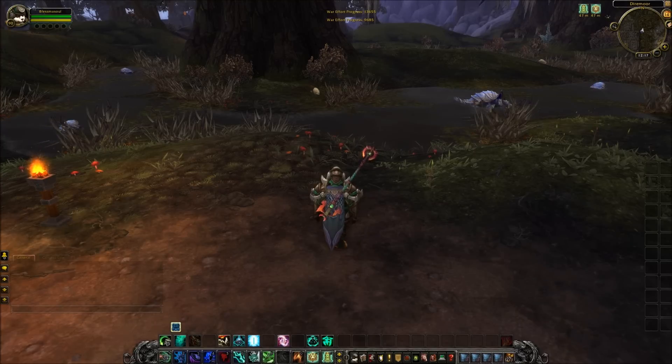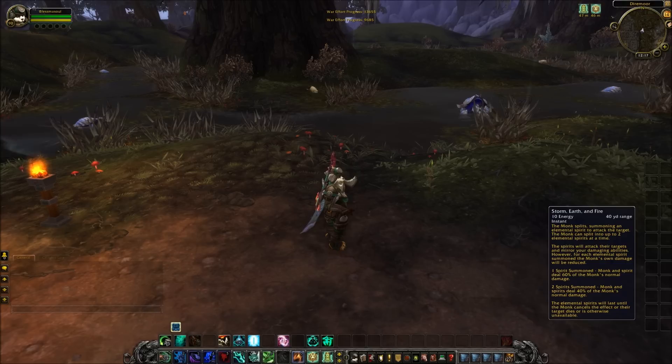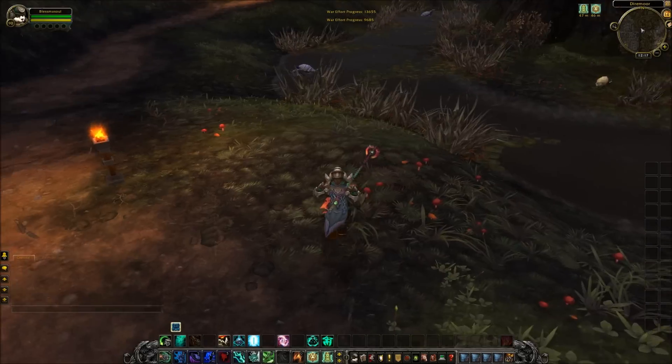Hi everybody, it's Az here from Heal vs Babyface, back on the PTR server for patch 5.2 with a brand new Windwalker Monk ability called Storm, Earth and Fire. Now if you like you can pause the video and read the tooltip, but personally I'm just going to throw us straight into the heart of the action.